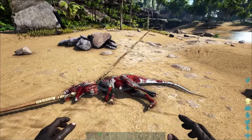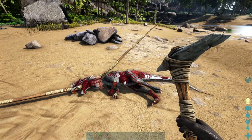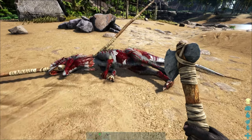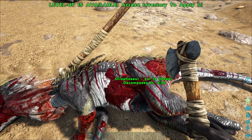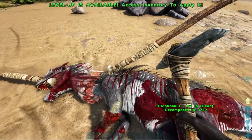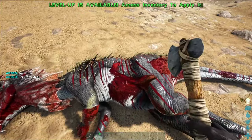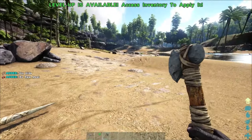Now once you've killed the dino, you can either use a pickaxe to get a bunch more meat, or you can use a hatchet to get a bunch more hide. Obviously we want hide, so we're going to start out by hitting it with the hatchet. If we wanted more meat, we could hit it with the pickaxe instead. But since we want hide, you can see when we hit it with the hatchet, we get a bunch more hide.